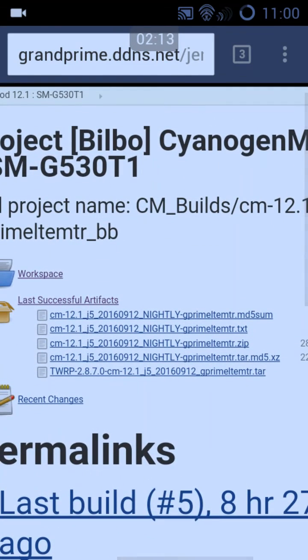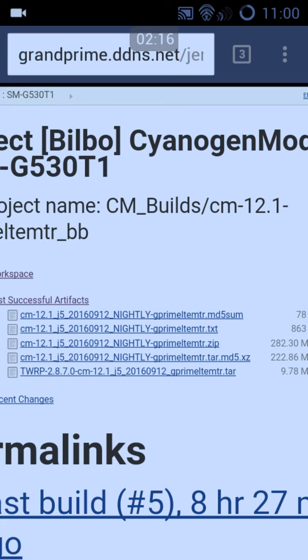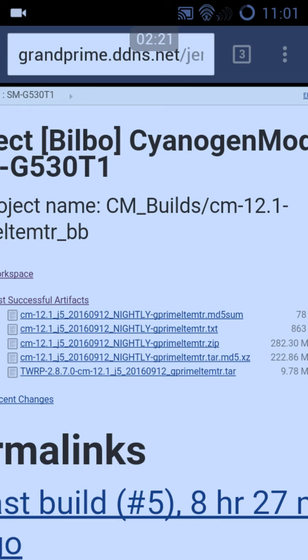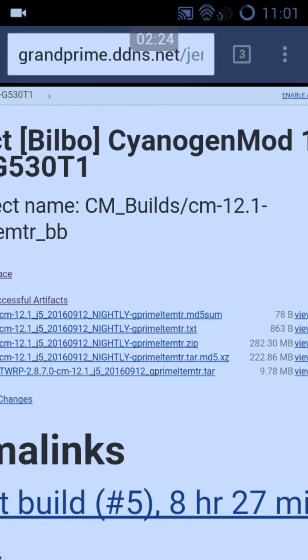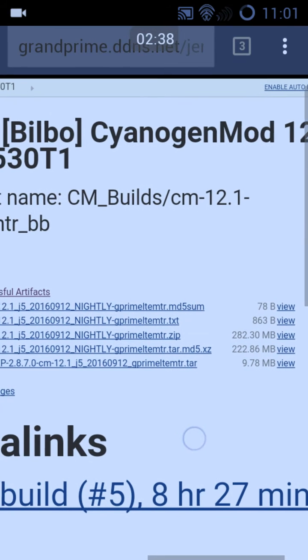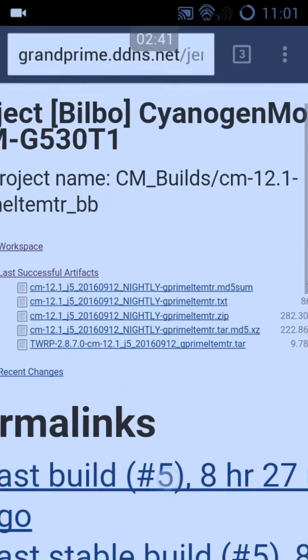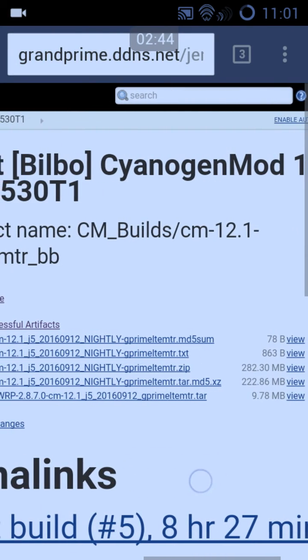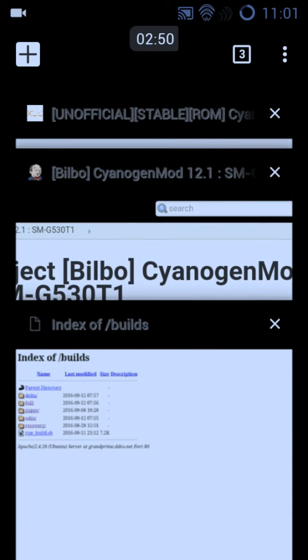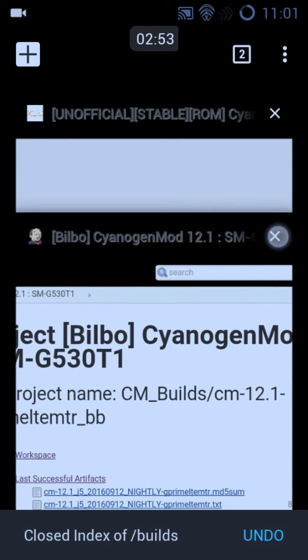After you see the written part of the text, you see how I have this highlighted right here — that cute little thing — that's what you're going to look for. It's going to say some random stuff, then it's going to say 'mtr', and after it says 'G Prime LTE mtr' — that's Metro PCS by the way — it's going to say '.tar.md5.xz'. I need to edit that in my written part of this tutorial, so I'm glad I came here anyway.